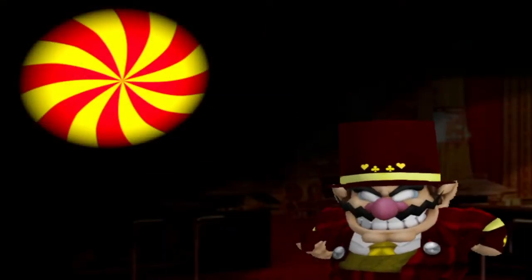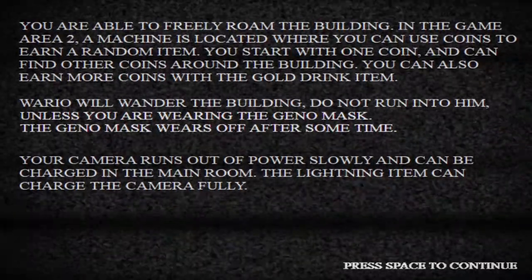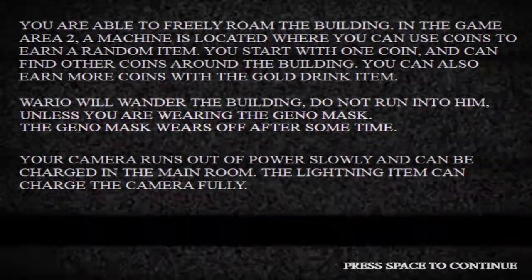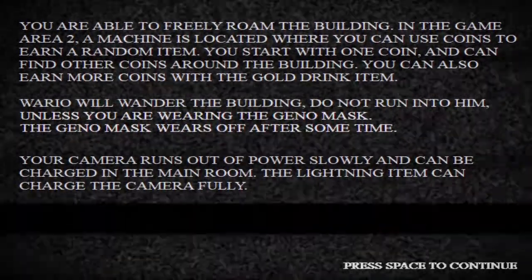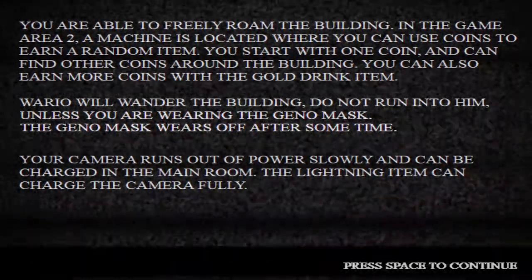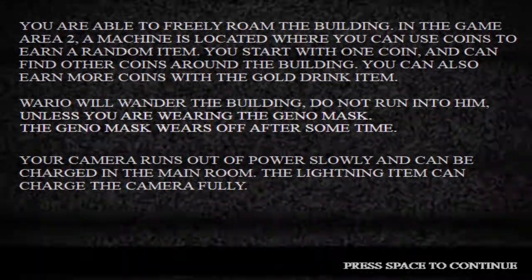This is the first time I'll ever click this button because right when I downloaded this game yesterday, I just wanted to test out the menus and hadn't clicked story mode. So we're jumping into Full House mode. I'm excited for this update - I really enjoyed the original High Rollers before it got updated. The text says there's a machine in the game area where I can earn coins, that'll help me defend myself, I get rid of Wario with the Genomask, and I need to watch my camera battery. This is a lot like Five Nights at Wario's Origins created by WWW.